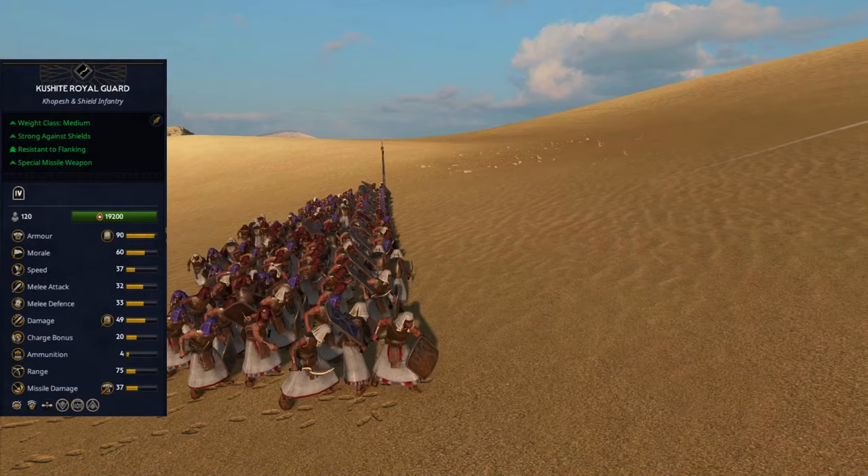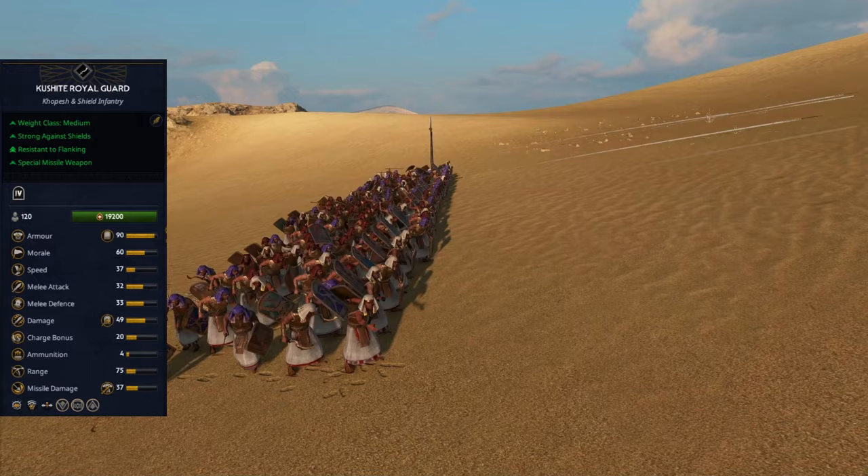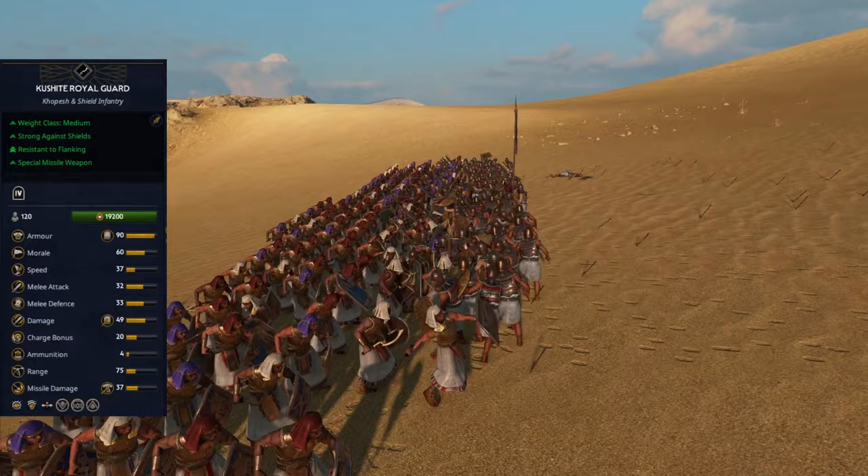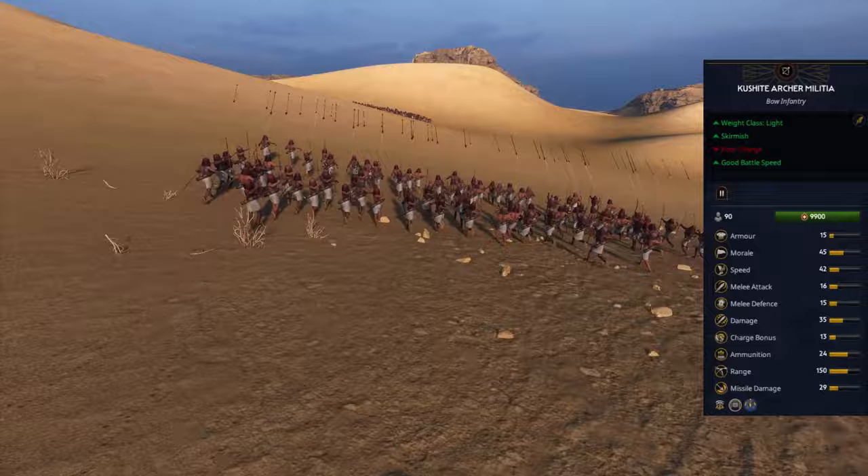Kushite Royal Guard is your core frontline for mid-game and even late-game — a must-have unit for Amenmes, as these guys perform well, but don't expect them to beat other tier 5 or 6 units. Kushite Archer Militia are cost-efficient archers and you will always get value from them.